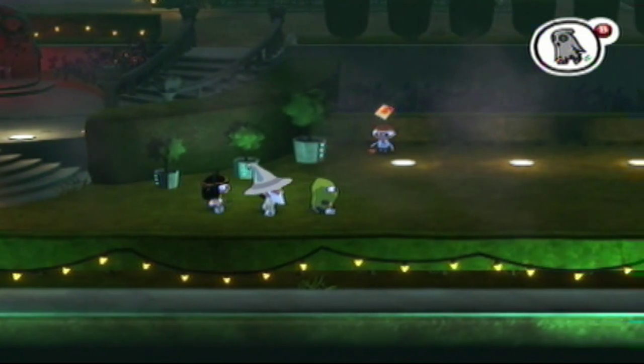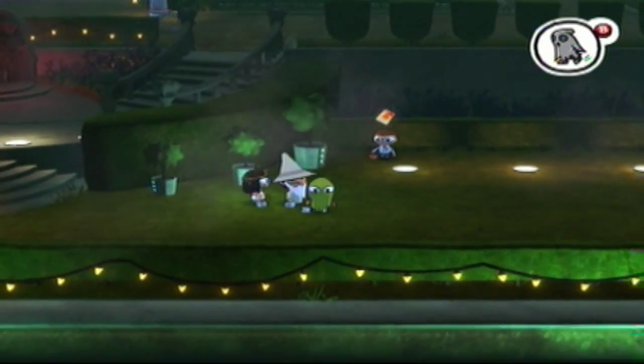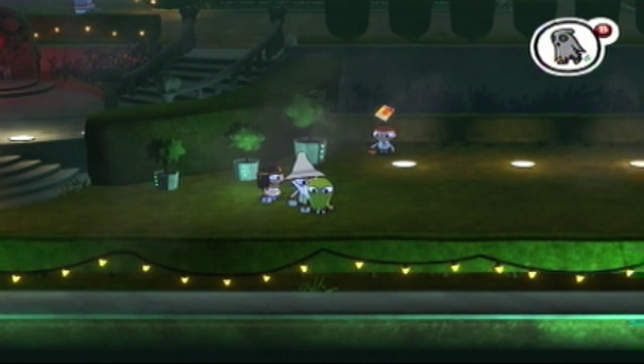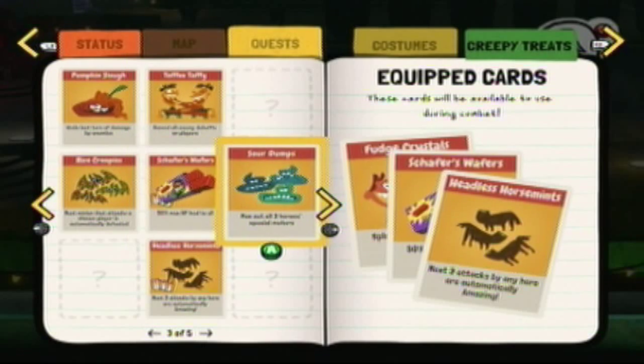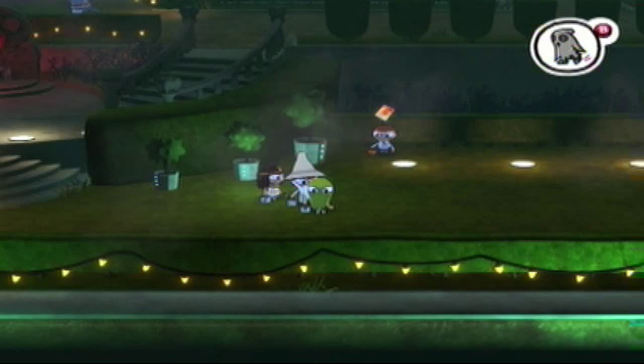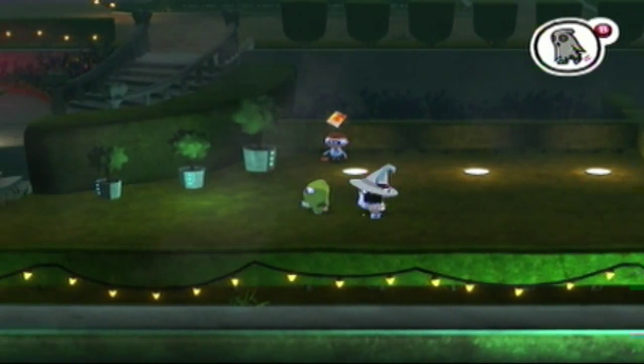Now you may notice a few different things. I got the Wizard, the Ghost, and the Pharaoh upgrades all in between because I said I'd do that in the last part. I got a few Creepy Tree cards. I decided to switch it out for the final fight. We got Fudge Crystals, Woffers because we're not really going into the final fight with anything that will heal, so it's best to have a healer. Creepy Tree card, Headless Horseman because three amazing attacks is pretty good, and Fudge Crystals because one costume in particular will give it splash damage.